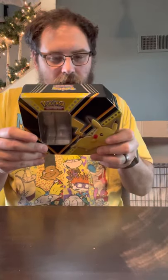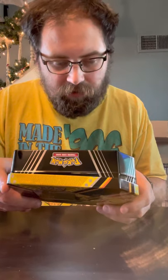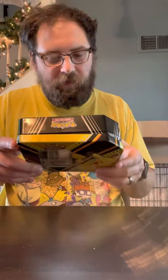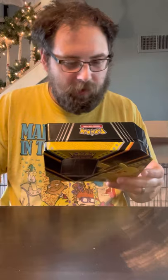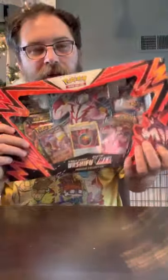Alright guys, that one was the Pikachu tin. In this tin you'll find one of three foil Pokemon V — Eternatus V, Pikachu V, or Eevee V — five Pokemon TCG booster packs, a code card, and so on. I got the Pikachu one. Alright guys, I will talk to you later — actually I'm just going to open right up into the next video, so no big deal. Talk to you later, bye!